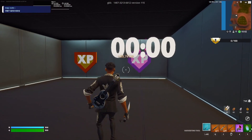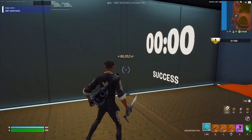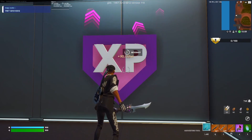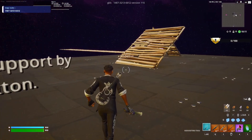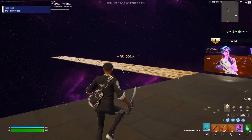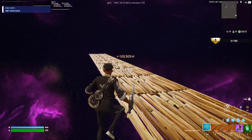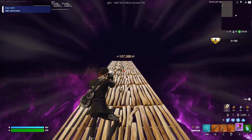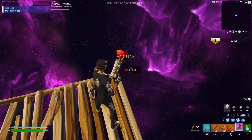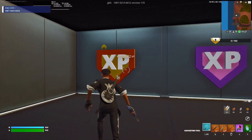All right, guys. Now that the timer is over, you can see I already have about 90,000 XP. You're going to want to interact with both of the buttons. Interact with that one. See how the XP is going up at a higher rate now? I just went up 3,000 — 5,000 at a time just now. And then you go back into the button. Okay, that's a lot of XP. Then you interact with this one as well.